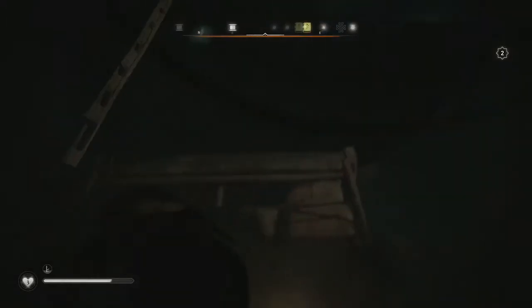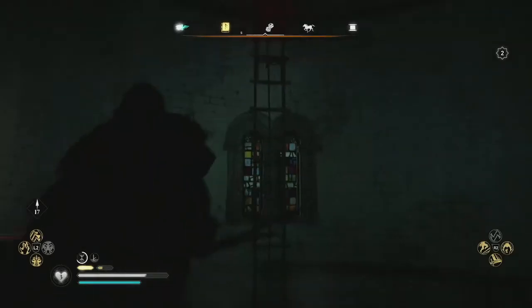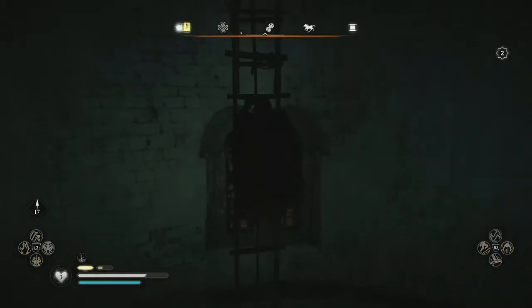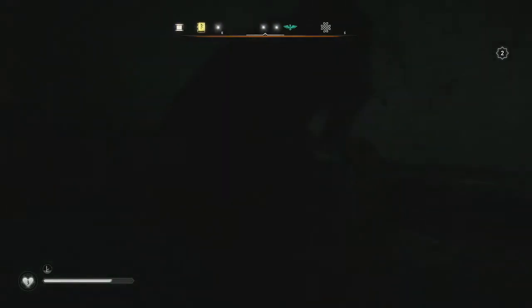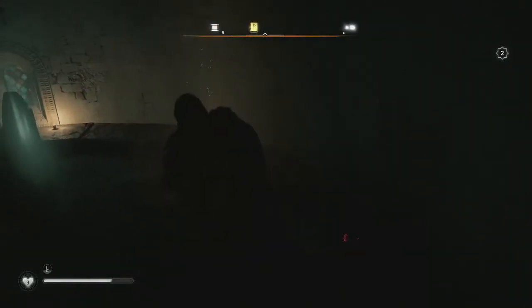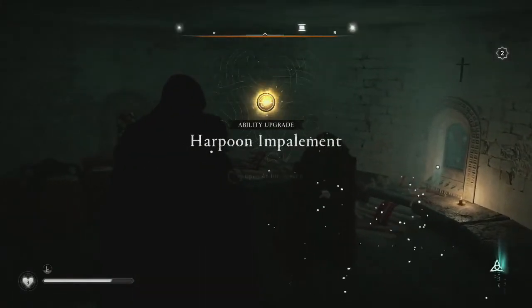Climb up this ladder, then shoot the lock out allowing this ladder here to drop down. Climb up the remaining ladder where you will see your prize. Grab the book and you are now the proud owner of the melee ability Harpoon Impalement.